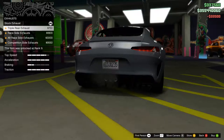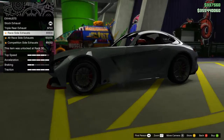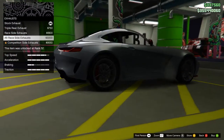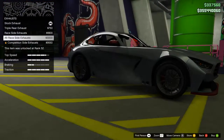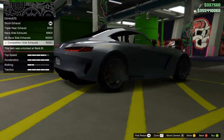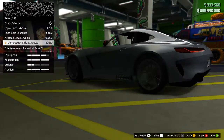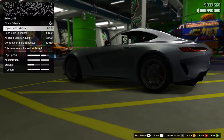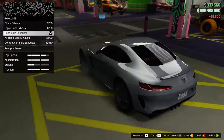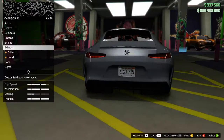Exhausts - we have the stock, triple, race side exhaust on both sides, that's nice. The alternative race side, which has changed the bumper slightly, and competition side - oh, that looks ridiculous. I almost kind of want to use them, but I think I'm gonna use these. A little bit odd, but at the same time they are quite subtle in a way.